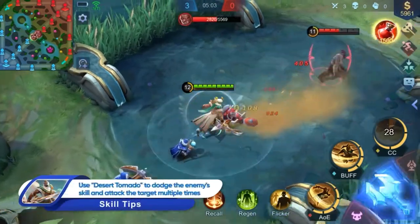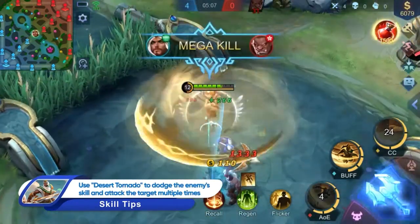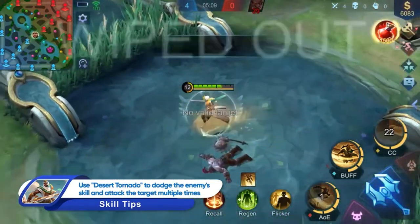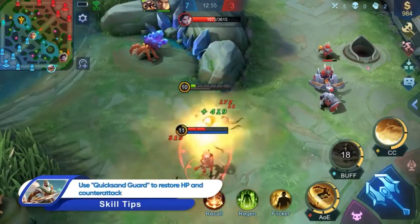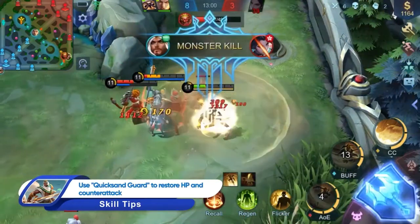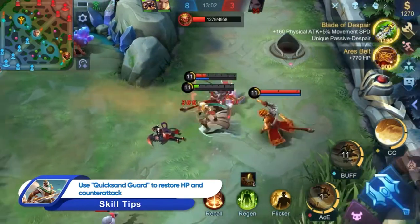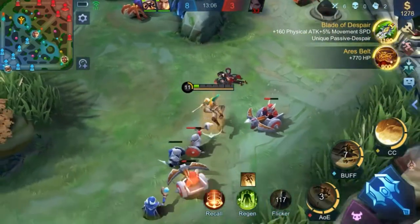Desert Tornado is the major damage source of Khalid. With this skill, Khalid can easily chase down enemies and max out his damage output. Quicksand Guard gives Khalid good survivability as it helps to heal him and reduce the damage he takes. Moreover, this skill allows Khalid to reduce the movement speed of the enemies around him, which further increases his chance to survive.